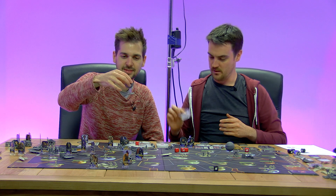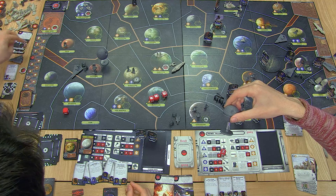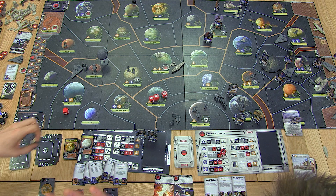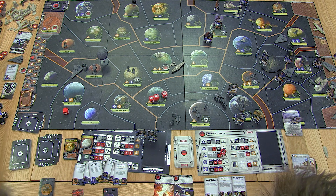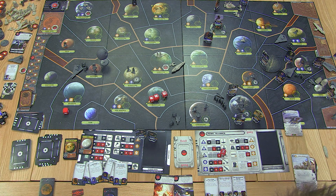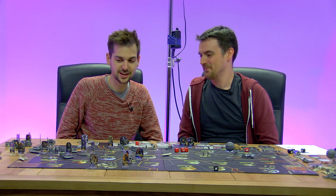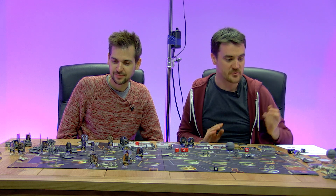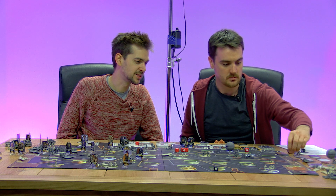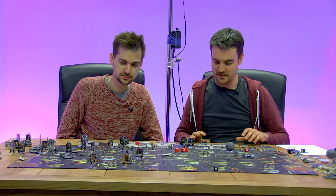The Death Star is destroyed! We lose the Death Star plans but we get two victory points — that puts us on ten. This one has had an emergency patch put over that exhaust port so we can't destroy it again with those plans, but we can dig for another set of Death Star plans and look for a new weakness. We're showing that the Empire can be defeated. We just have to survive at Hoth for long enough, which is going to be tough.